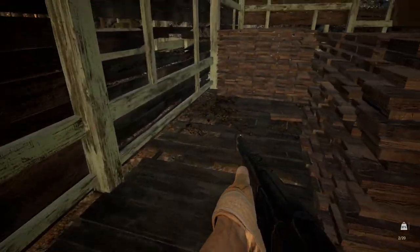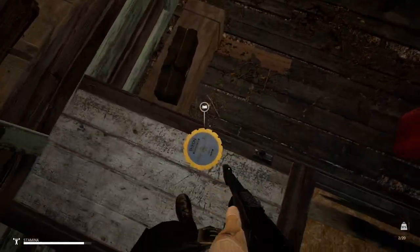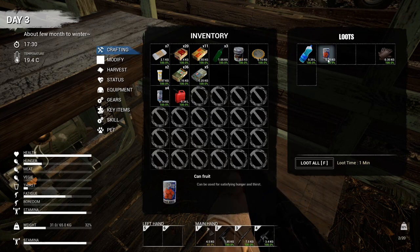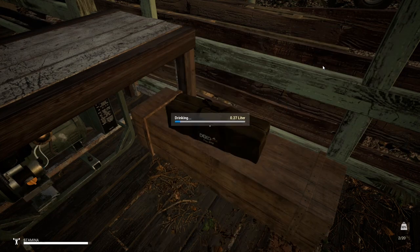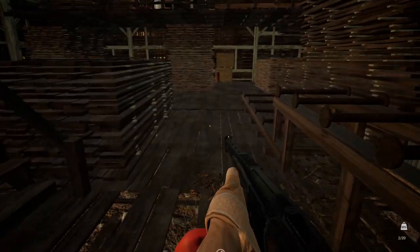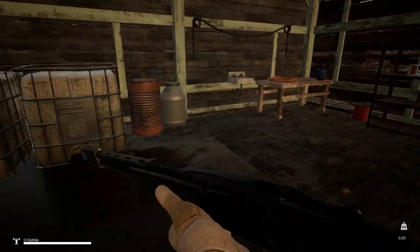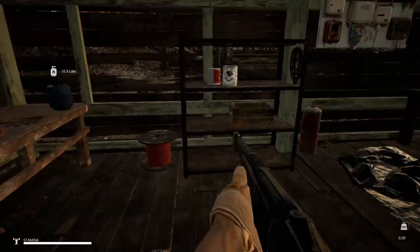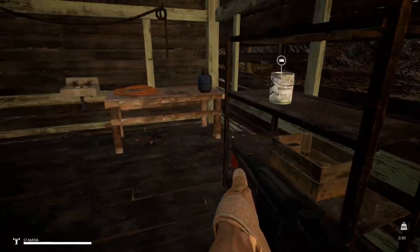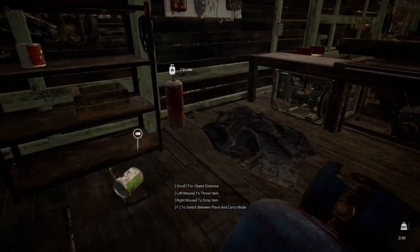A couple more hours before night so let's speed up — I don't want to drive once night starts. Another blade, something we'll need for the workbench. Let's drink a little bit. One more spray can, I don't know what for — oh, cables! It seems like we are full, so let's take this propane and all these gas bottles.